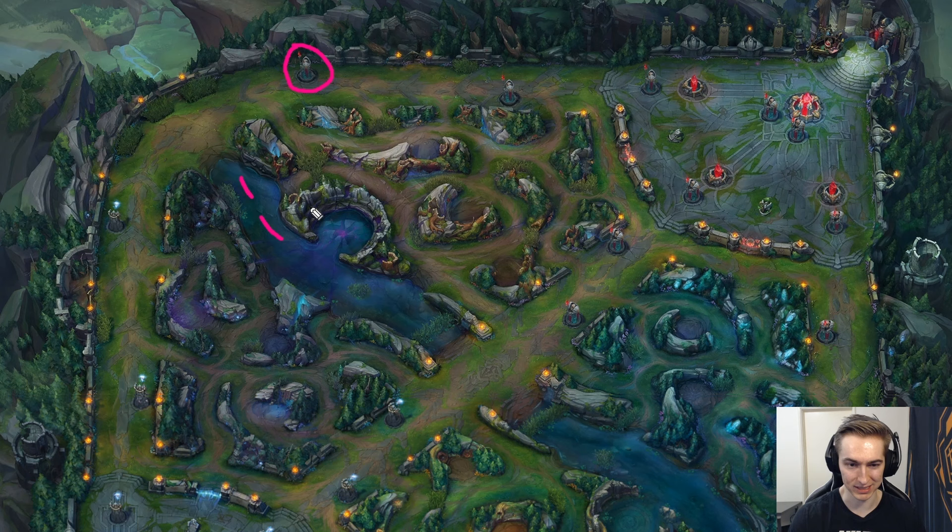I highly recommend if you're playing champions that excel in the side lane, play for Herald early game. If you play for Herald early game it really helps your jungle have the option to break either the top tier one or the bot tier one. If you're a side lane champion it's a lot better to have these side lanes open so you can buy yourself more time to impact the map. The same pressure applies in reverse — if they've broken your tier one tower it's a lot harder for you to pressure the game.